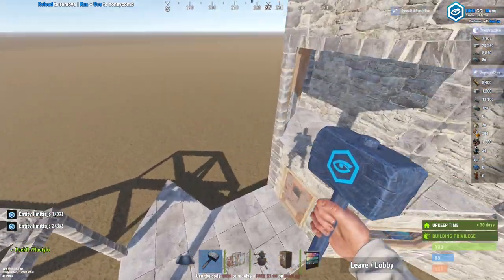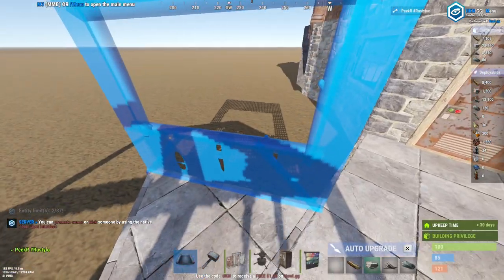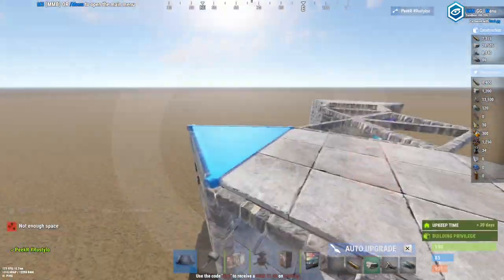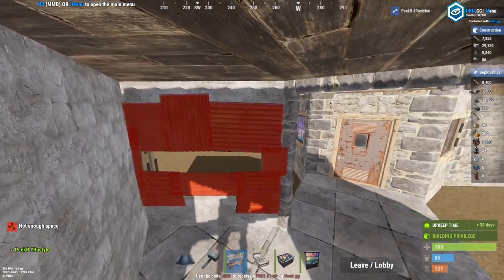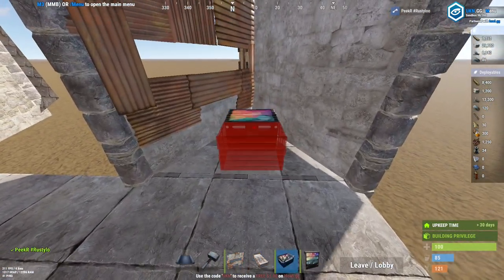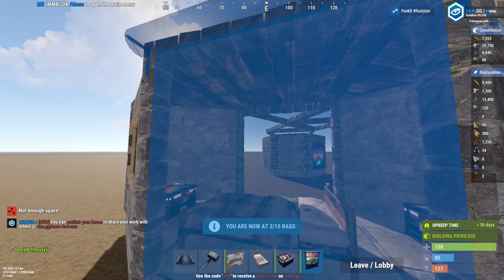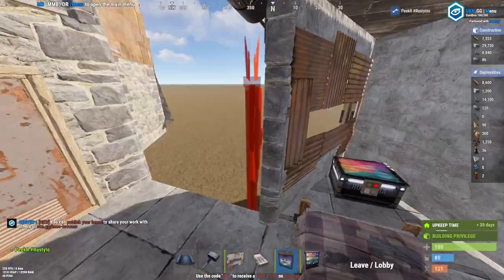Now head down to the compound. For these gate houses, place two windows just like that, a wall right here and then a wall frame to the back as well — go ahead and seal that in. Place yourself two horizontal embrasures facing inwards. Then two small boxes just like this and a bed right there. Make sure the inner one is a garage door to add a bit more cost, and the outer one being a double door — do that on the other side as well.